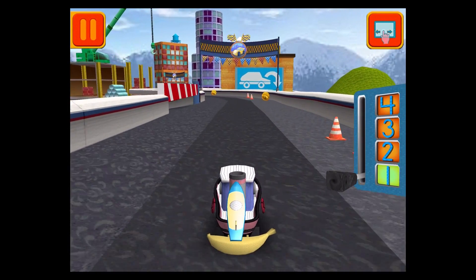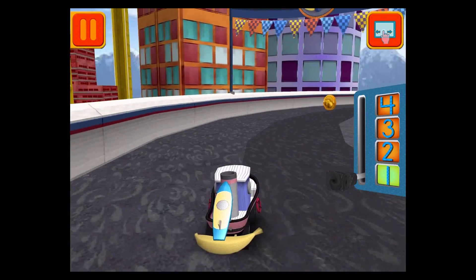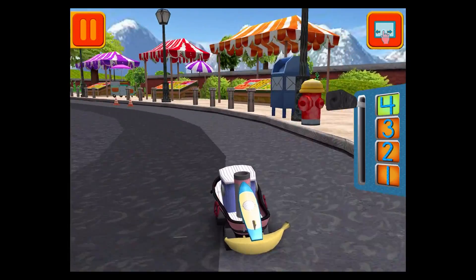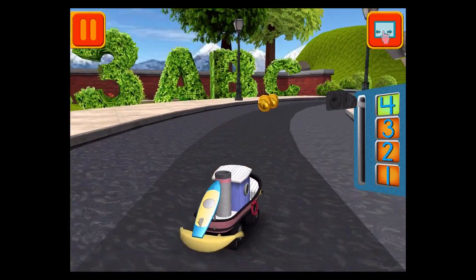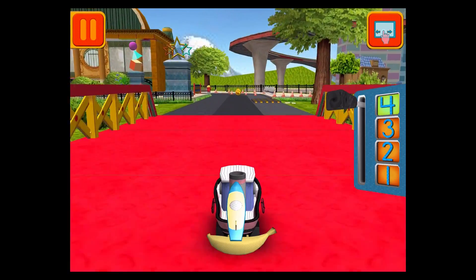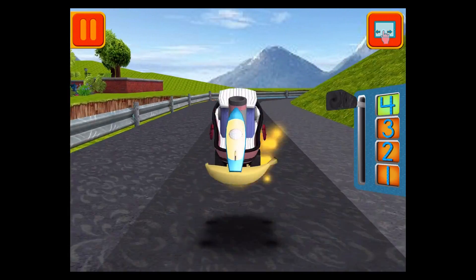Swipe left or right to change lanes. Super! Move this lever to speed up or slow down. Tap your car to see it do something cool. Woohoo! Great coin collecting, Umi friend! Collect coins to earn trophies and unlock new car parts for the garage. Those coins are definitely going to add up!